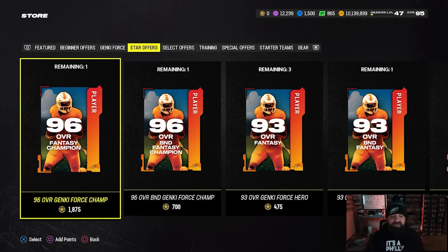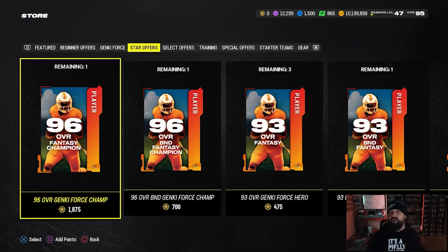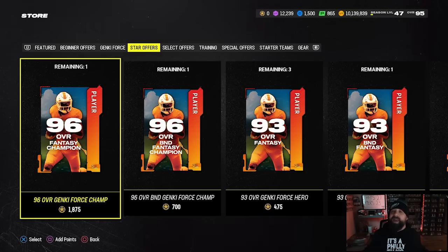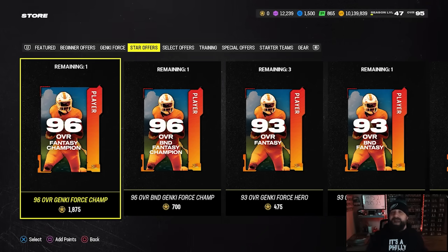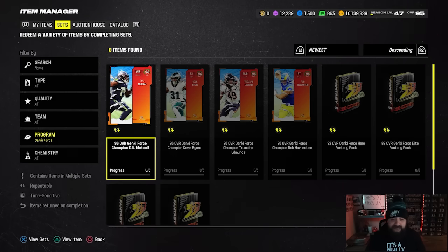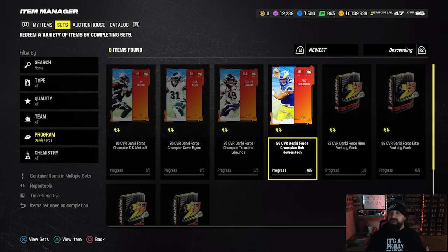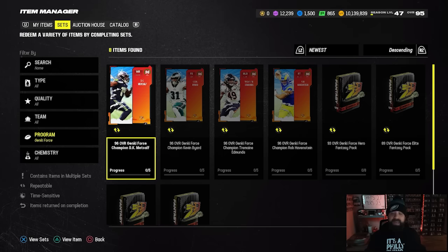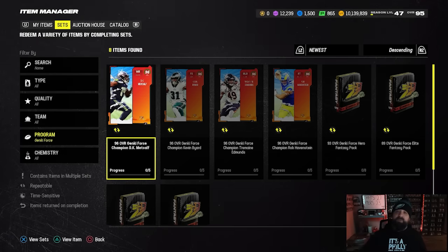If you want both packs — one BND 96 and one non-BND 96 — you'll need to max out the field pass and get 134 house rules wins. For no-money-spent players, that's what I'm going to try to do on my account. The game mode goes really quick, and part two may add more opportunities to earn stars. As for which 96 overall champions to pick, there are four available: DK Metcalf, Kevin Byard, Tremaine Edmonds, and Rob Havenstein. My top two recommendations are DK Metcalf and Rob Havenstein — the high elevation token on Havenstein gives him a couple of good zero-AP abilities, and DK Metcalf is tall, fast, runs routes, and can catch.